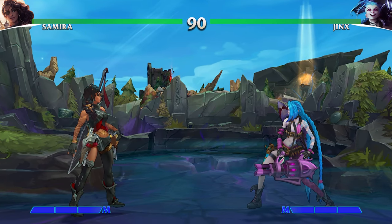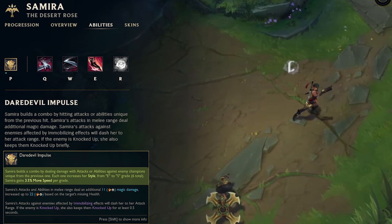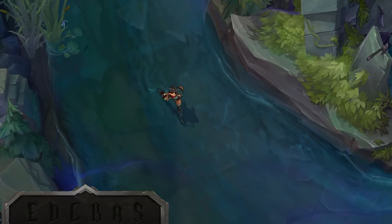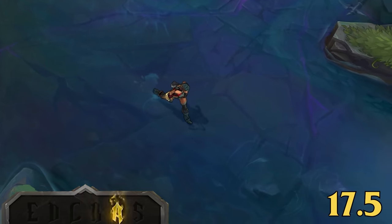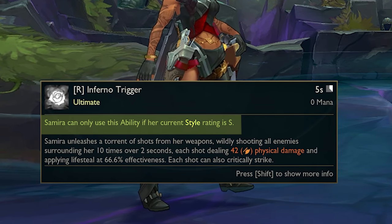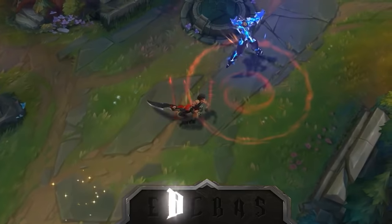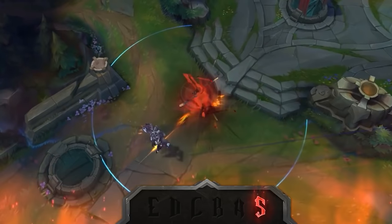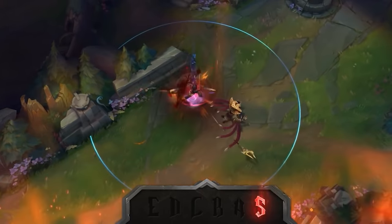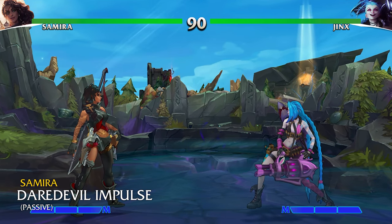Starting off with Samira's passive ability, Daredevil Impulse. Samira builds a combo by hitting attacks or abilities unique from the previous hit. Attacks within melee range deal additional magic damage. For each increase in style grade, she gains 3.5 movement speed, and Samira can only use her ultimate ability if she is currently in S grade. In League, this is a great way to encourage utilizing all of Samira's abilities and constantly mixing things up to keep building her style gauge to unlock more show-off, mobility, and damage potential. In Project L, we can have her really lean into this as a core mechanic of her entire kit.